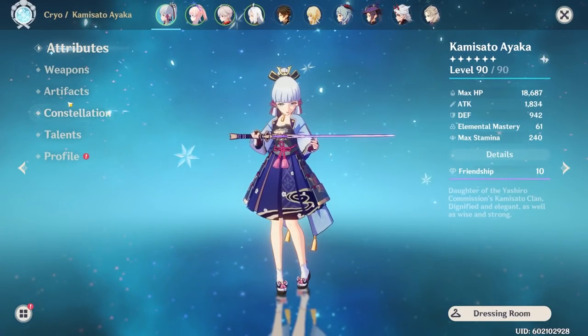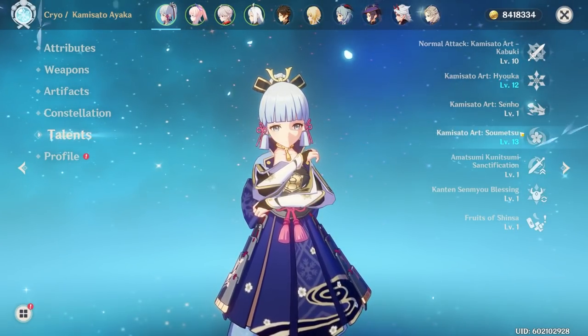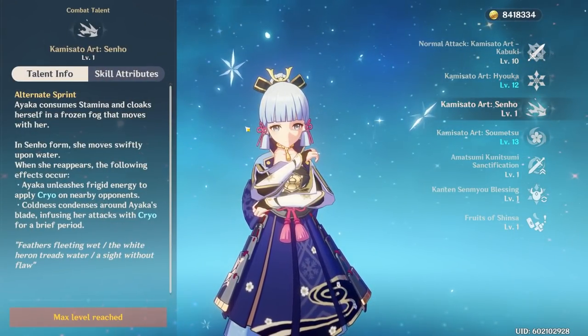Let's start off with her kit. Her kit has normal attack, elemental skill, and burst, and she also has a unique dash.